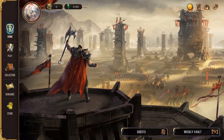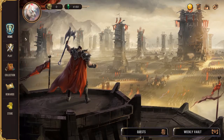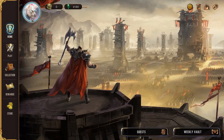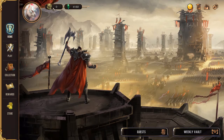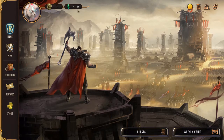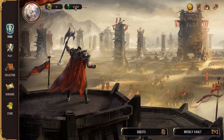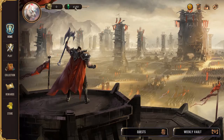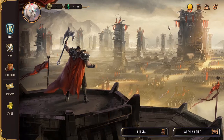Here we have a quick look at the home screen. We've got your profile picture, in-game currency to buy card backs, boards, companions — or guardians as they're called here — and shards which you can acquire in-game to create new cards. They are expensive but at least you can get them for free, whereas the other currency you need to buy from the shop.